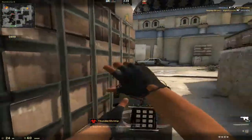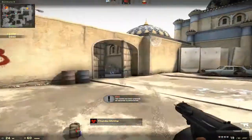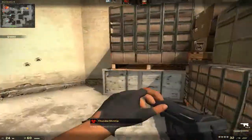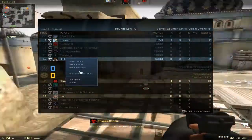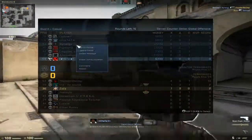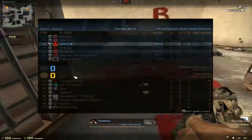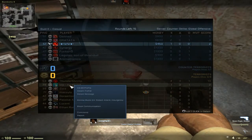The T's usually win pistol rounds because of the Tech-9. I usually don't buy pistol rounds because the CTs hardly ever win, so it's pointless. Let's just block everybody while we wait here. That also helps — we actually win this time, but...